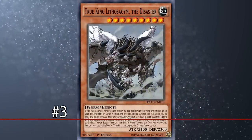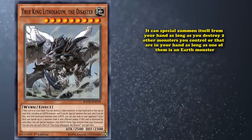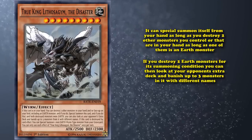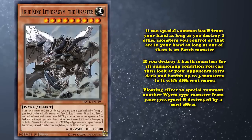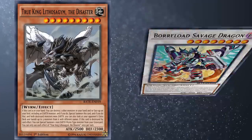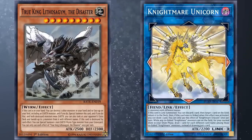At number 3, we have True King Lithosagym the Disaster. This is a card which was banned for a while and is currently limited to 1 copy per deck, as it has the effect where it can special summon itself from your hand as long as you destroy 2 other monsters you control or that are in your hand, as long as one of them is an earth monster. If you destroy 2 earth monsters for its summoning condition, you can then look at your opponent's extra deck and banish up to 3 monsters in it with different names. This effect is kind of why the card got banned. It also has a floating effect to special summon another wyrm-type monster from your graveyard if it's destroyed by a card effect, which is a nice bonus. The thing about extra deck monsters is that a lot of decks only play 1 copy of their key combo pieces, and sometimes those pieces are limited to 1 copy — like Gem-Knight Master Diamond. So bringing out Lithosagym on your first turn could basically win you the game right there if you banish the 3 cards their deck needs in order to function.